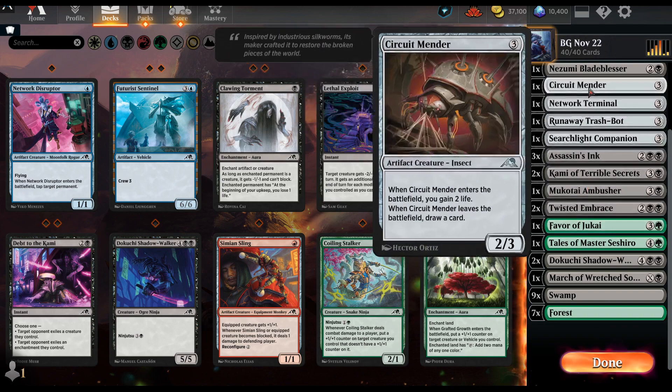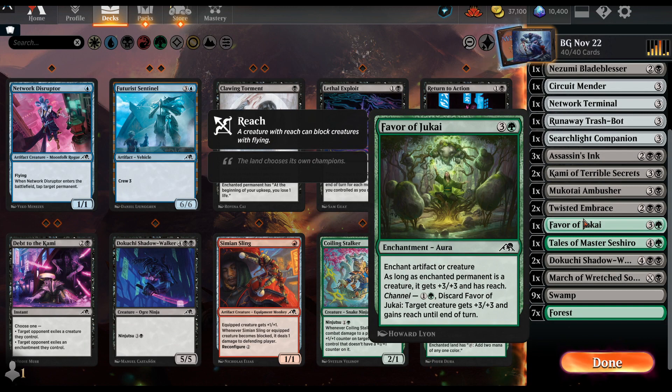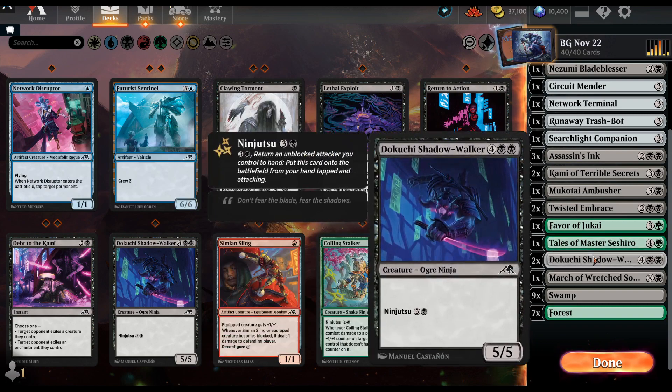This card allowed me to attack freely. I could channel-threaten — say I'm attacking into a four-four; if they don't block thinking I'm bluffing, I don't play it because I want to enchant instead, then I can ninja in my ninjas. It's nice to have that safety net, and it's really good for ninjutsu to have combat tricks in case they block so you're not screwed. In an enchantment-matters deck it's a little better because getting plus-one plus-one can enable an attack or a ninjutsu.